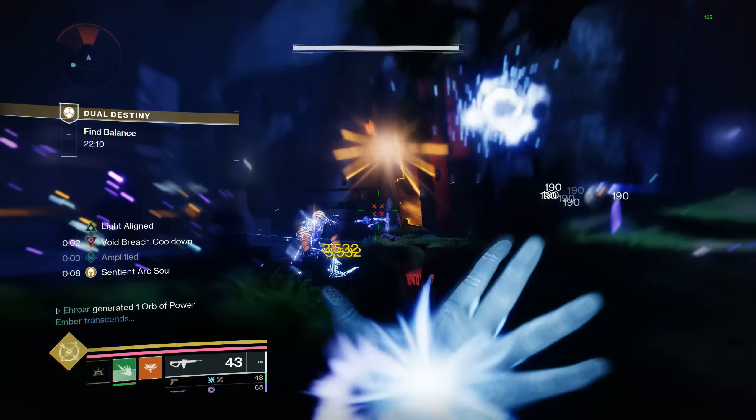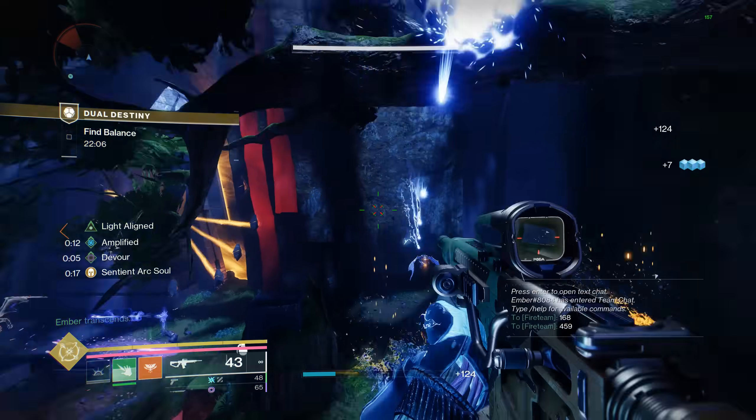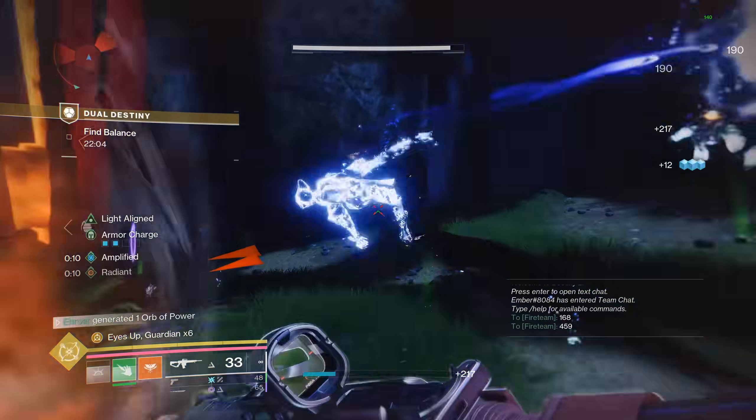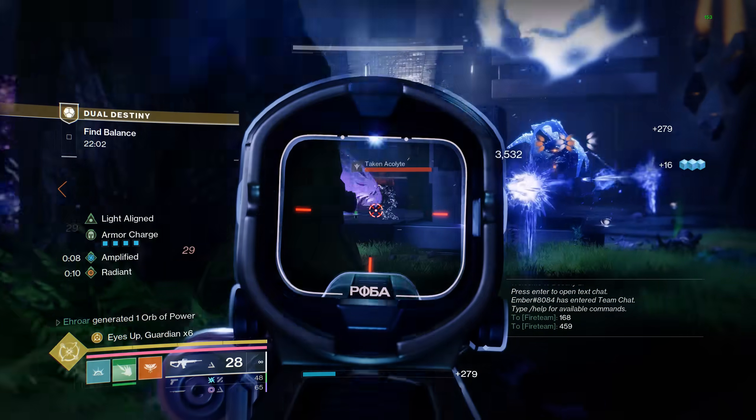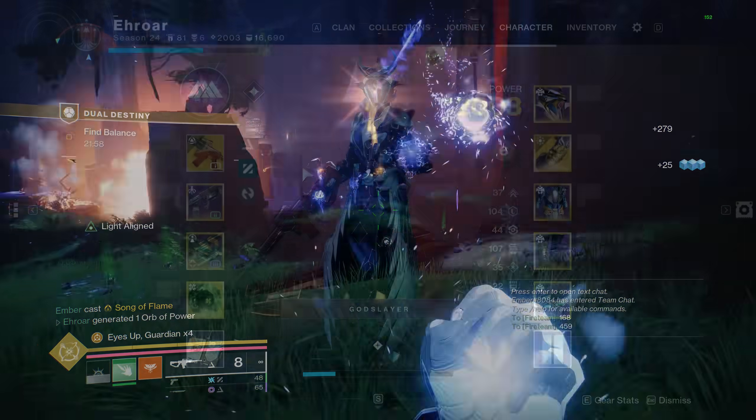What makes Sunshot and Kvastav just so good is that they're true plug-and-play weapons that don't really need any specific build to make them shine. Simply putting them on any subclass, any character, any build — it will work. All you have to do is simply create orbs.